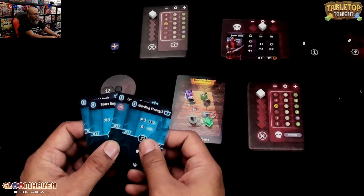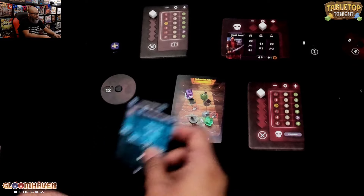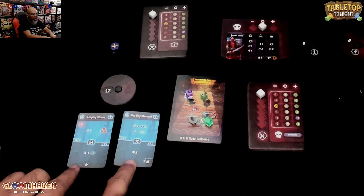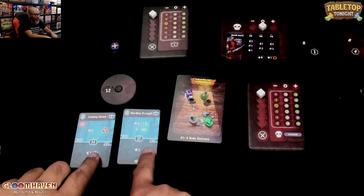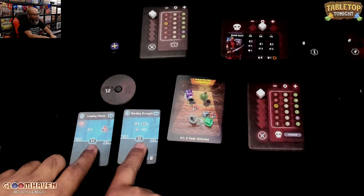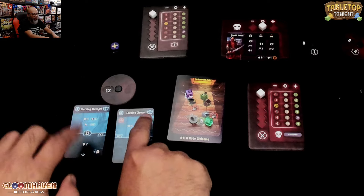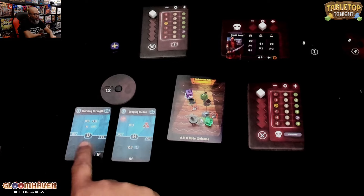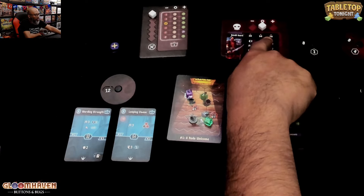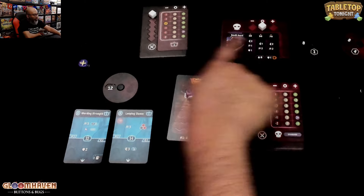In Gloomhaven Buttons and Bugs, what you're doing is playing these cards. Just like in Gloomhaven, you're going to select two cards and then choose your initiative. This is 32, 54 — you're going to choose which one you go first, and you may do the top or bottom. One card's going to be played top and the other bottom. We're going to roll for the monsters and see how fast they go. Depending on what they roll — a plus, a circle, or a minus — you're going to move that cube, and that's going to tell you what actions they do.